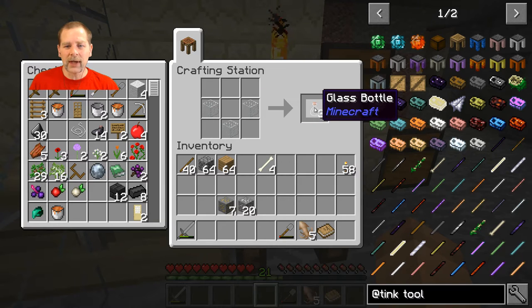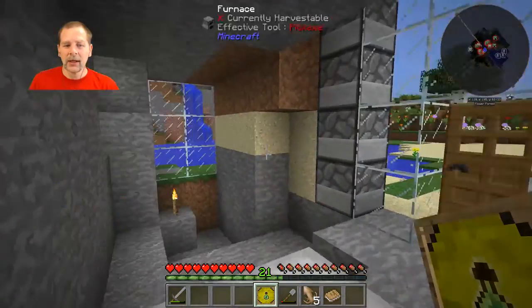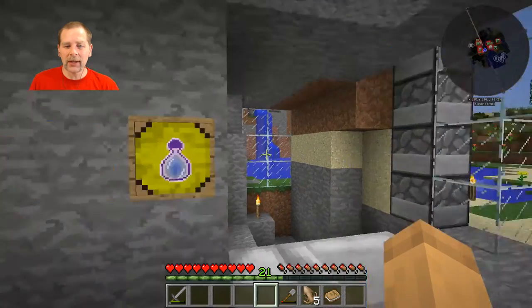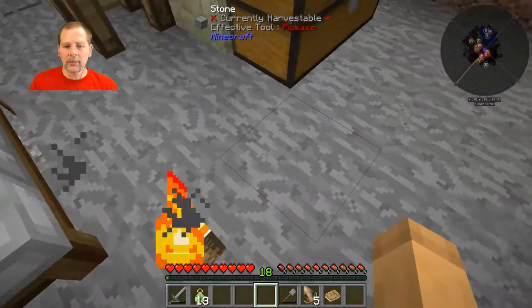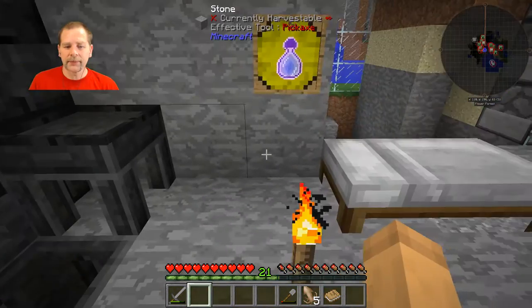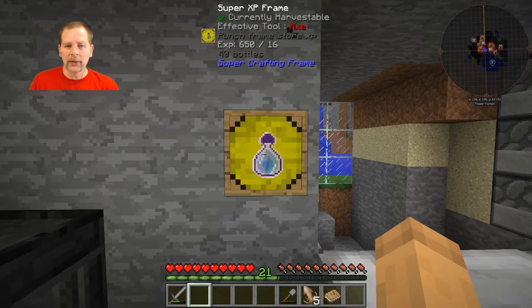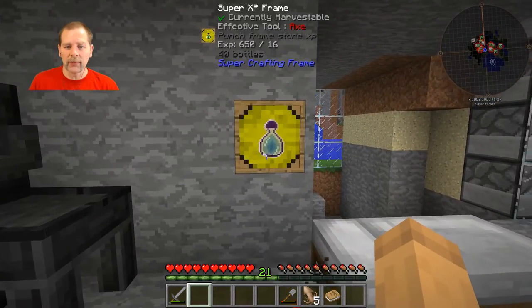The first thing I wanted to do is I've got some XP, so I wanted to craft a super XP frame. What does this do? You put this on the wall, and when you right-click on it, it will give you XP bottles. You can break the XP bottles - they act like bottles of enchanting, but they give you an exact number. They give you 16 XP per bottle, the same amount every time instead of a variable amount.